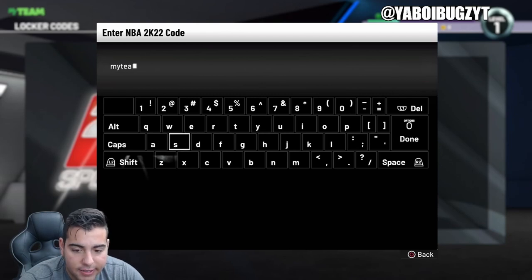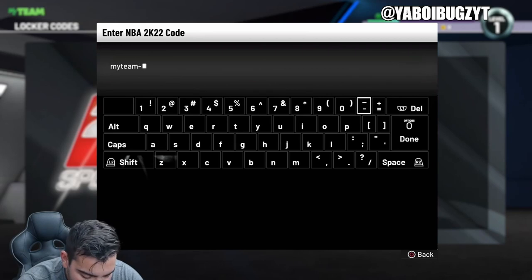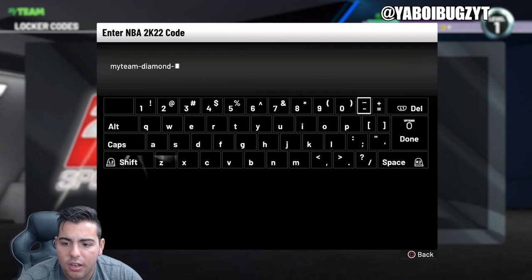You're guaranteed a diamond contract, shoe, or whatever it is — obviously I'm going for the diamond contracts. Here's the code guys, type this in. Also, if you need MT, hit me up — I am buying and selling MT on all consoles, so whether you need MT or want to sell MT, I got you.